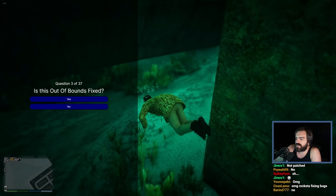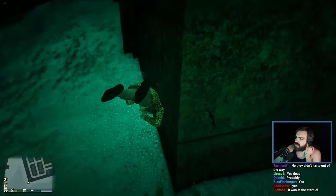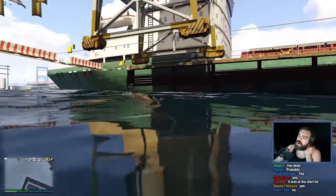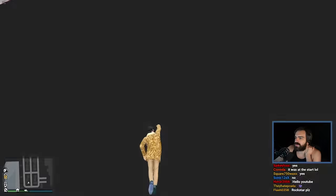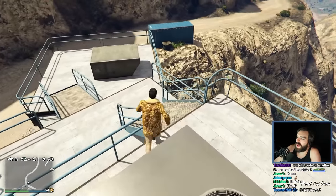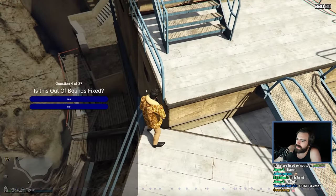Oh, the one under the water here - this is definitely fixed. But obviously this is so close to the city. They'd stop it. Well, I guess there's not much you can do under here, I suppose. This one as well is so out of the way - you fall in this little gap at the dam. Who goes to the dam? I'll say no.